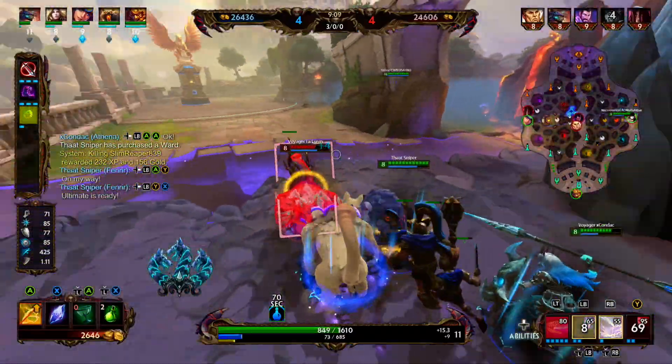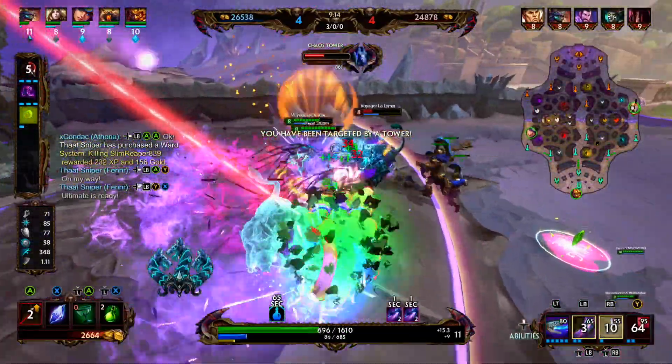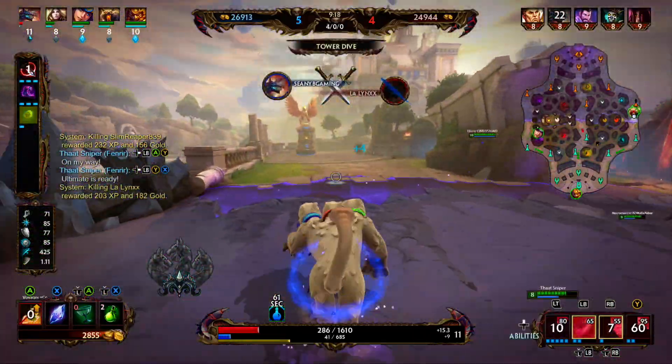Fenrir is here, we don't have a whole lot of mana, we're going to start trying to get some basics. We do have our one, we jump in on him, we shoot him with the one, and we're able to get the pick onto the enemy Cerberus.